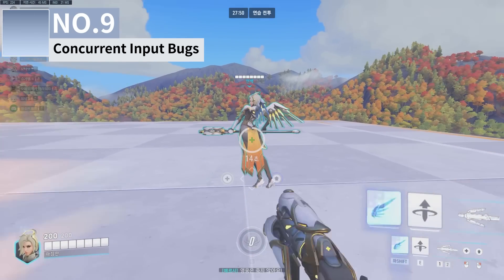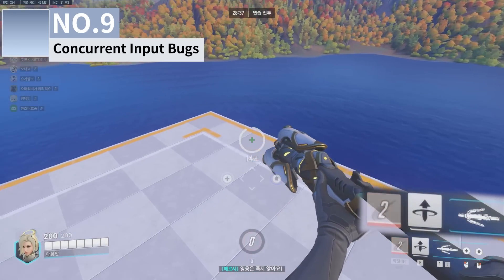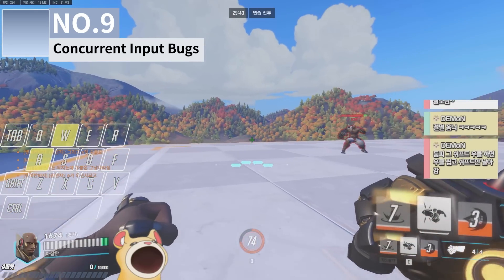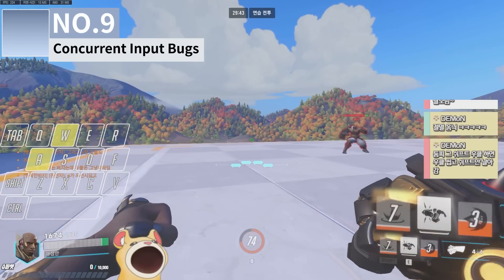Similarly, if you use Mercy's ultimate while you're flying to an enemy, the Guardian Angel cooldown doesn't get reset like it's normally supposed to. And even Doomfist has the issue where if you attempt to punch and seismic slam at the same time, your punch disappears — but maybe this one's by design.